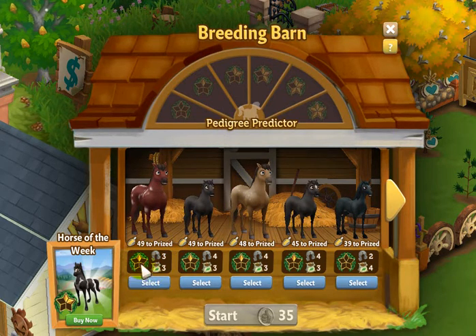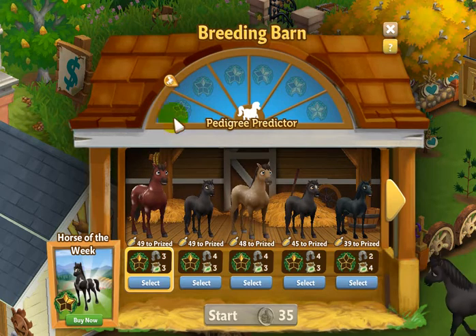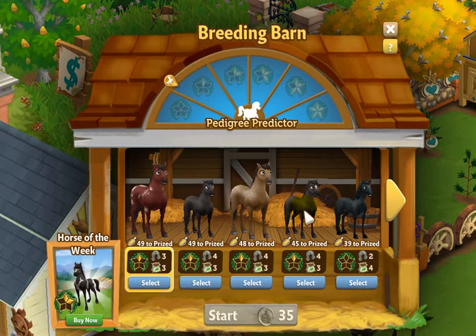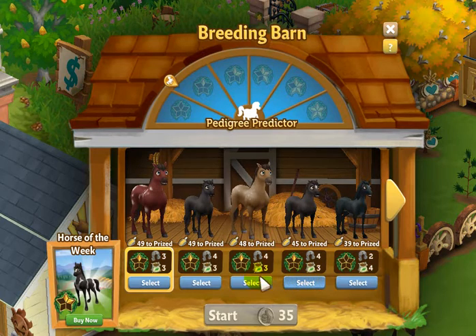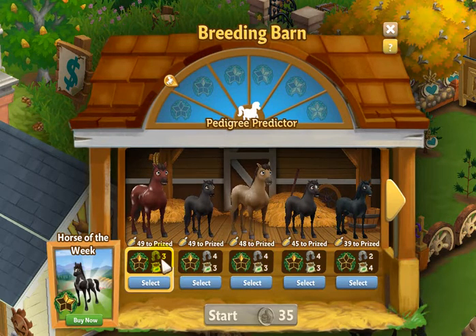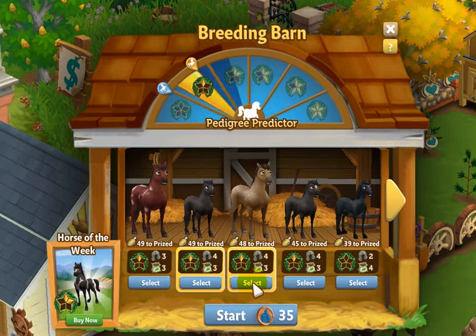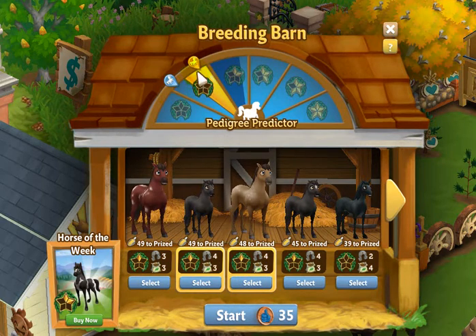I'm going to go ahead and select a pedigree one horse. You can see this little tab starts up here. How about this one in the middle? That is also a pedigree one. You can see the little choices here too — you get four horseshoes with this one and three here. So let's go ahead and try two that have four. Now you can see as I'm looking at the pedigree predictor it has moved up further because I have chosen two of the same pedigree — pedigree one, both of these horses.